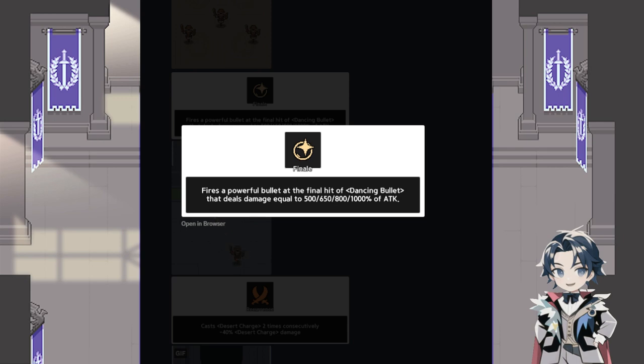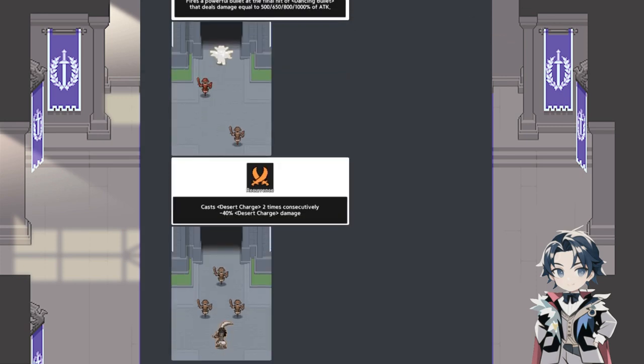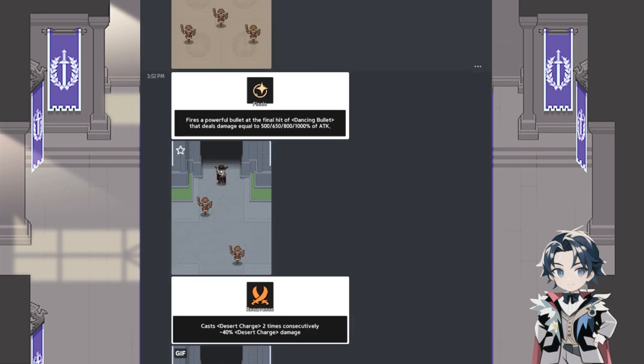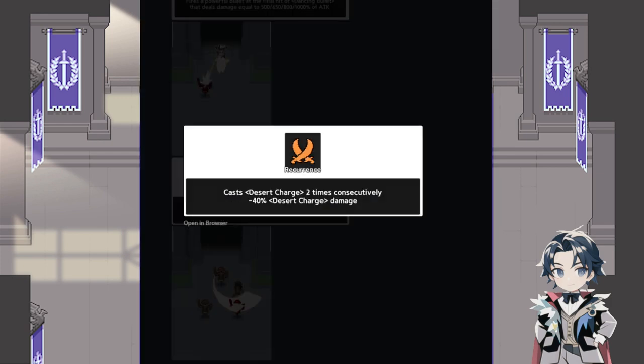This is Kathy's awakening: Finale — fires a powerful bullet at the final hit, deals a percent of attack. She's kind of like Tia — she seemingly does not scale off spell power at all, it's all about attack. And I believe she scales off of attack speed as well.